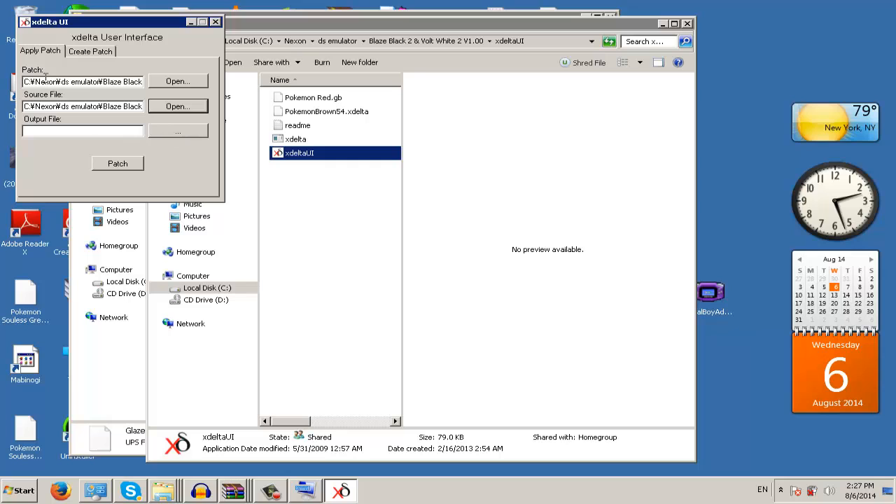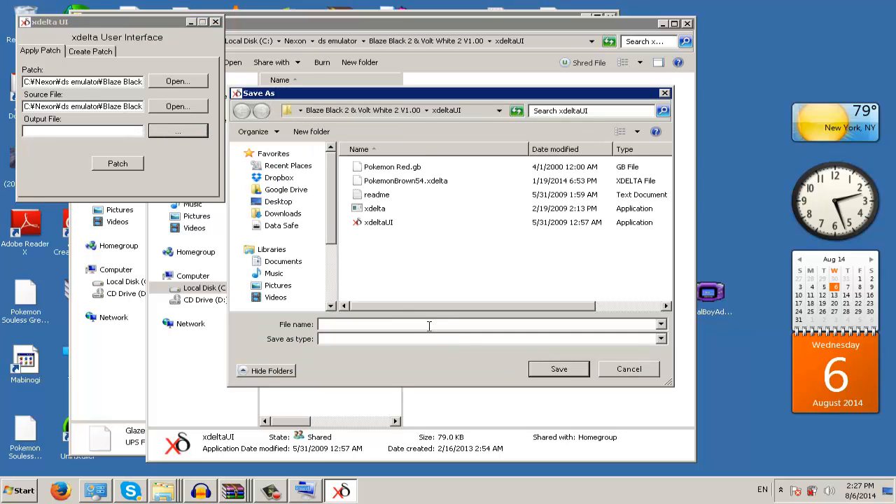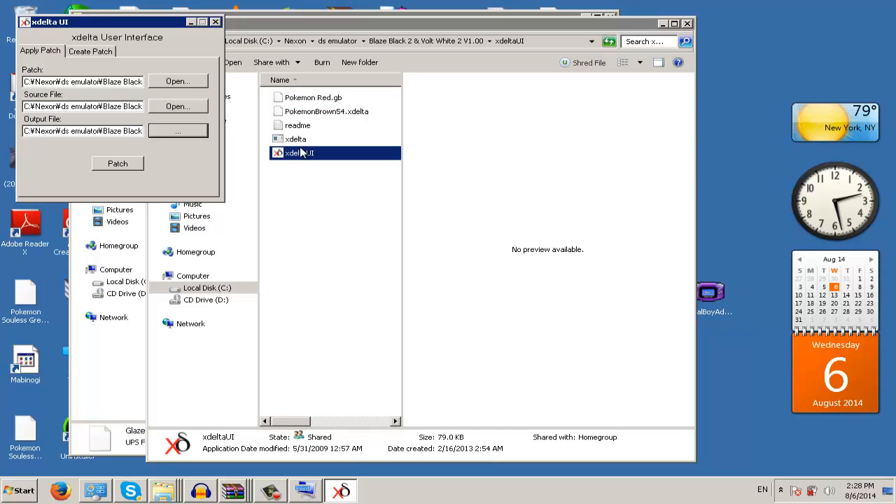Then it says Output File — I prefer this because it actually creates the file for you. You get a File Name field and you put any name you want, but you have to add the extension. If it's a GBA game, type '.gba' at the end. If it's a Nintendo DS game — an NDS file — then type '.nds'. Basically: name it anything, add the correct extension, click Save, and then click Patch.